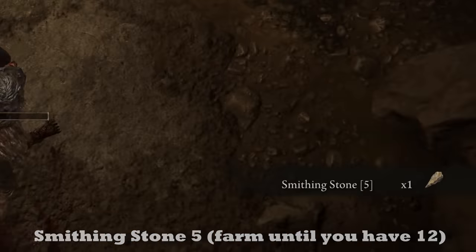Before equipping the entire Banished Knight set, you'll also want to use our second talisman slot to equip the Great Jar's Arsenal Talisman — otherwise you'll be forced into heavy load territory since it's a heavy armor set. We want those nice medium rolls. The Great Jar's Arsenal Talisman is technically a late-game talisman, but you can get it at the very start of the game in the northern part of Caelid from the big jar after defeating 3 invaders. I covered how to do that in detail in my faith build video, so check the timestamped link in the description. One extra tip: if an enemy gets stuck at a wall, try jumping as bait.